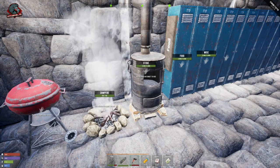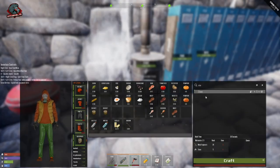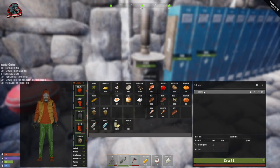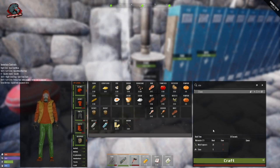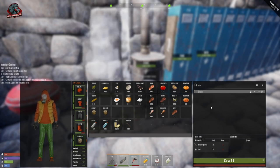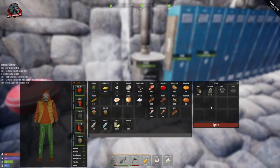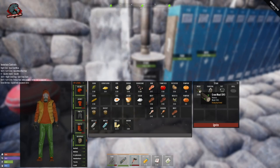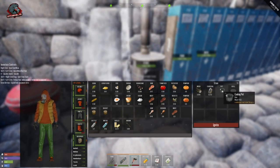That's it for the campfire — let's move on to the stove. You can find the stove out in the world, or find the schematic and learn it with a research kit or recycle kit. Once learned, you do need a workbench and it costs 20 metal frags and five stone to craft. Once crafted, place it down and hold E to interact. It also uses wood, bark, or sticks as fuel and will produce charcoal.